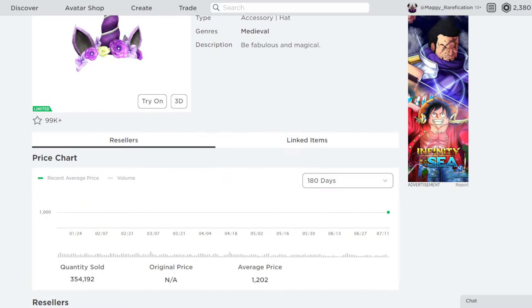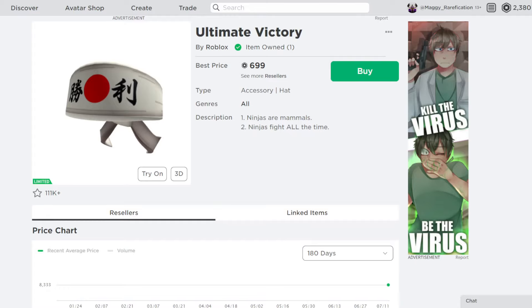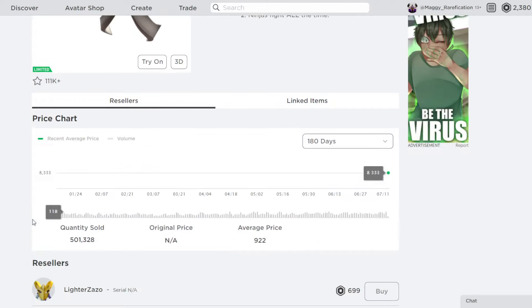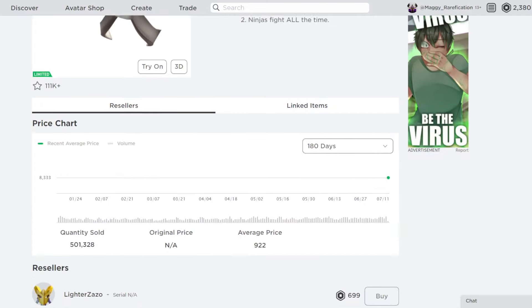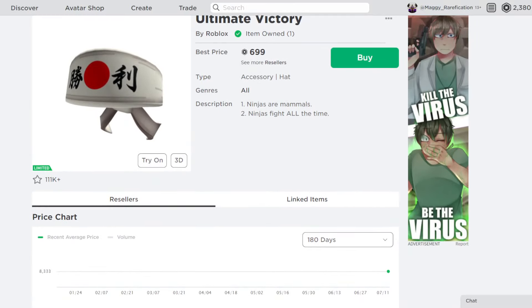It was 50 Robux originally, so you're definitely able to make a nice profit if you bought it originally. This Ultimate Victory also makes sense — there's a black retexture limited variant of this as well. This one has half a million sales, so this one probably will not do that great, but it looks pretty good and a lot of people do like it.